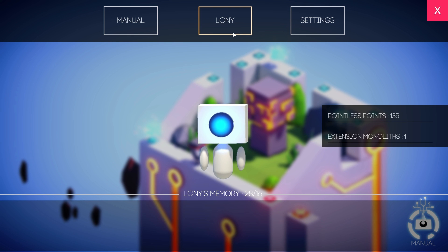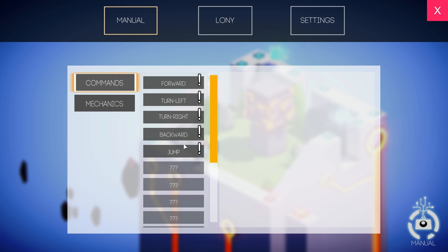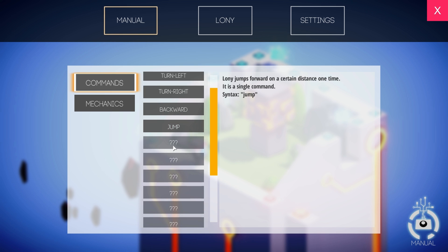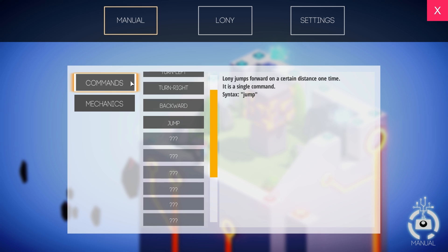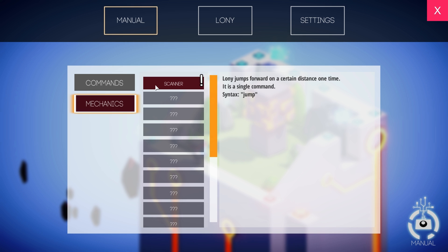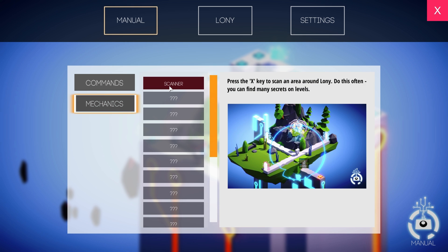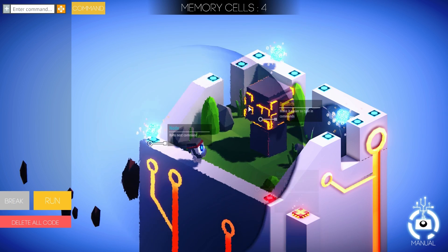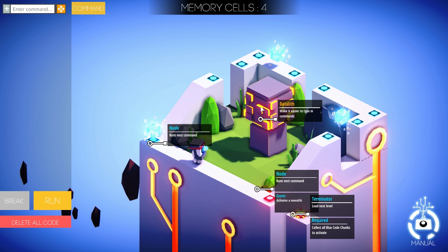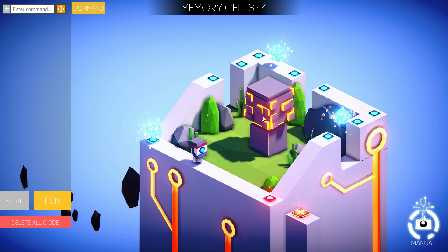The language is very simple in a sense. You can learn some of the syntax by going into the manual and looking at the commands. A lot of them are still locked — the game teaches you these commands as you progress through various levels. There are also various mechanics in this game. I currently only have one, which is the scanner, which basically shows you what things are around here, including a data list, making it easier to type in commands.